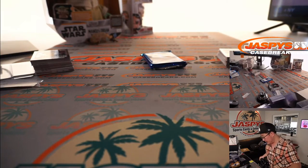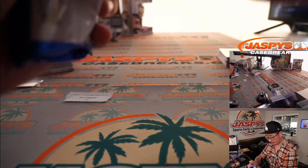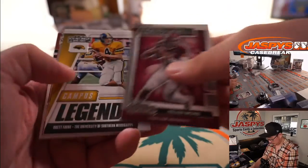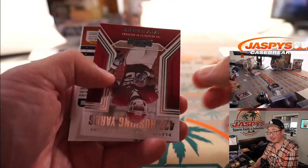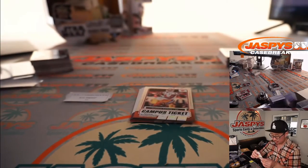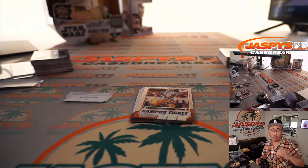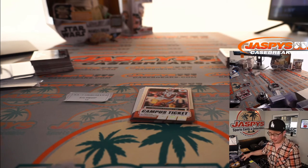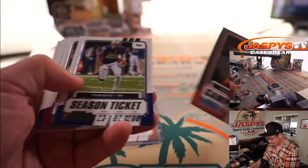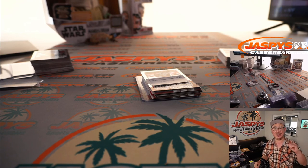All right, last but certainly not least — Eric. Last pack, with a star next to your name. Good luck. There it is — there's the autograph, sort of a burnt orange — Miami orange — color. Greg Rousseau. Gregory Rousseau, according to Wikipedia, went to the Bills. Buffalo! That was their late first round pick. First round autograph going your way, Eric. Thank you very much, and thank you everyone for getting in. We've got two more boxes in the store — check it out. I'm Joe for JaskiesCaseBreaks.com, I'll see you next time. Bye-bye.